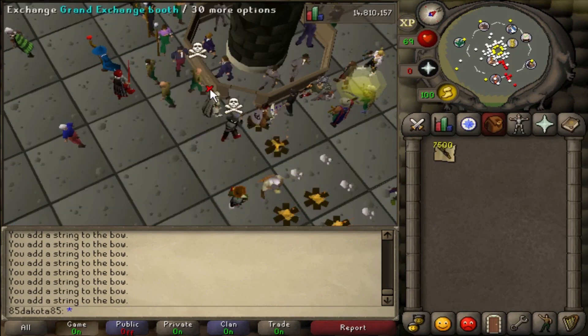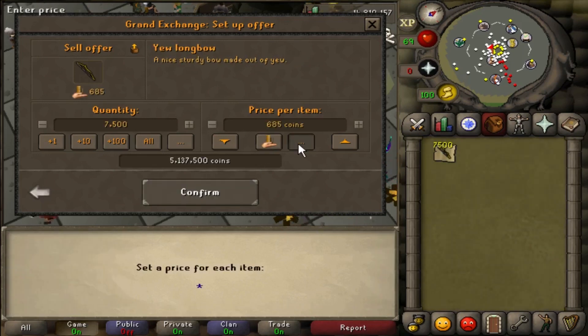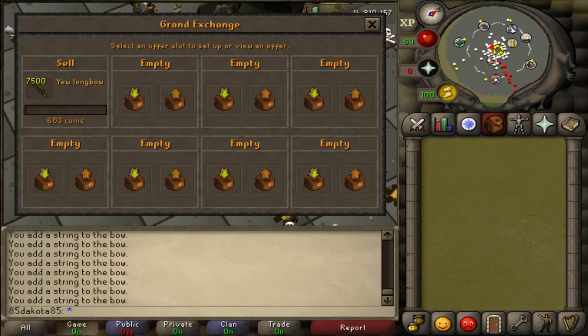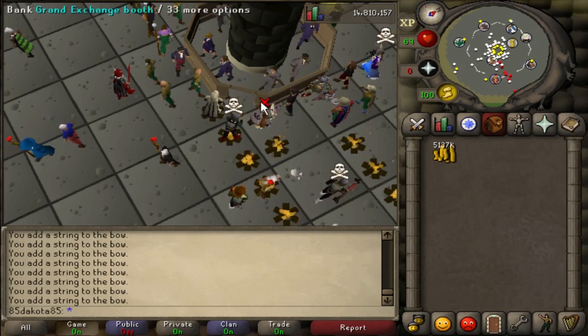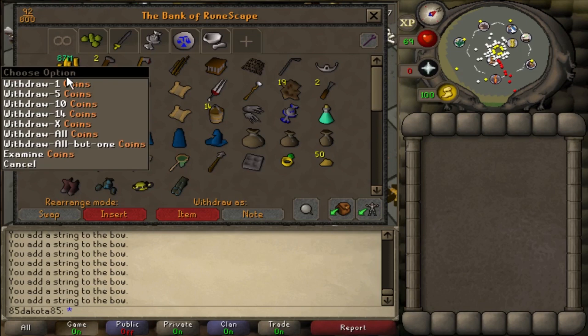The price that I'm about to sell them for is 683 coins apiece, grabbed from the OSBuddy exchange. I believe it's a pretty accurate price, and if it's a little low, that's not a big deal. We're still making a good profit from it. The price has stayed good for us. It looks like I may have been able to sell them for higher, but this is okay. This is a good amount of profit, and it definitely is bringing us to the 87mm.